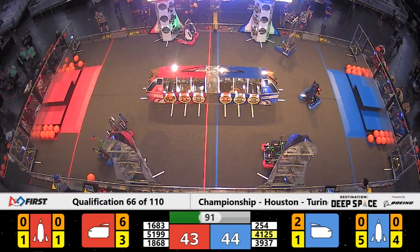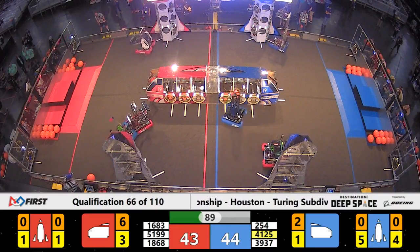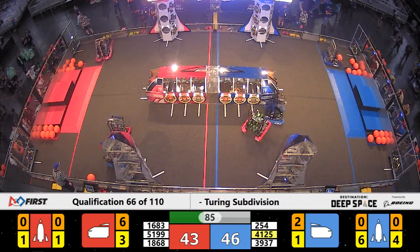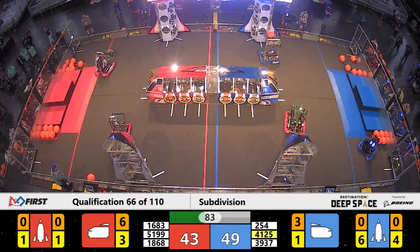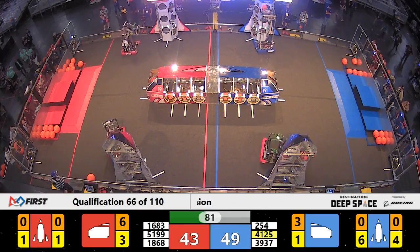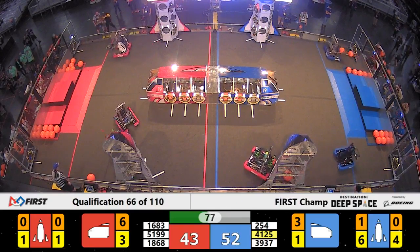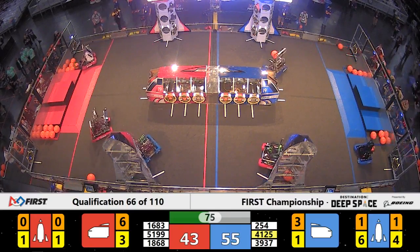Blue Alliance working on two rockets simultaneously. Breakaway finishing the hatch panels on theirs, and 254 switches to the cargo ship. On the red side of the field, Confidential is up on top of the Techno Titans — they get free.